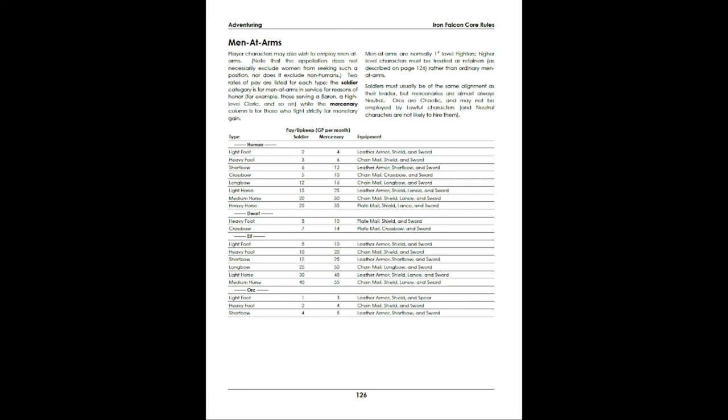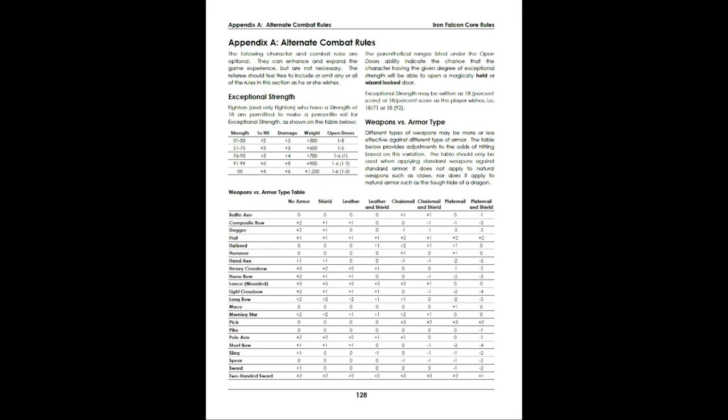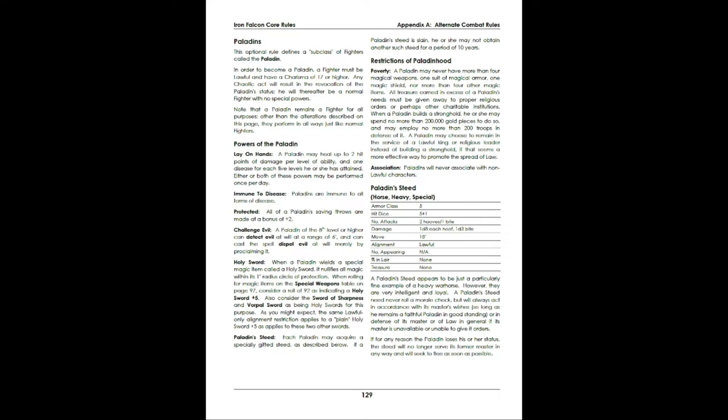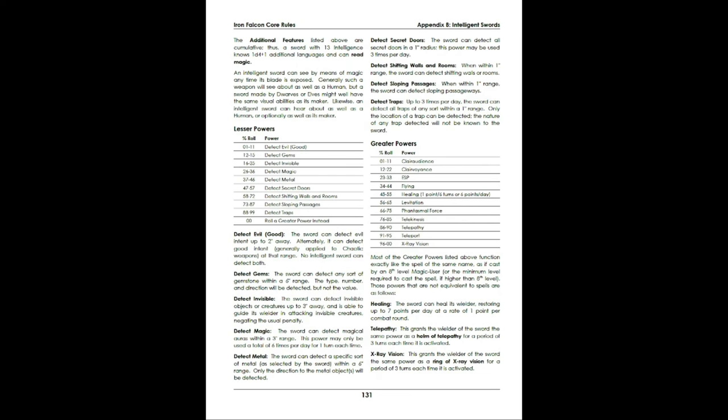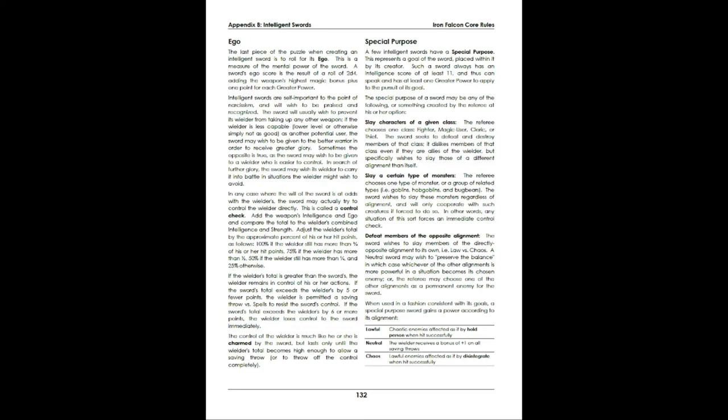There are Hirelings, because that was pretty common in the old school. There are also some alternate combat rules if you want to include weapons versus armor type or exceptional strength. The Paladin is back here too — it's not listed as a standard class, but you can certainly add the Paladin, the holy knight idea, into your game. Intelligence swords were a big thing back in the day, so it gives you some information on that.